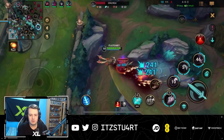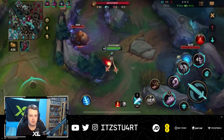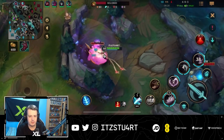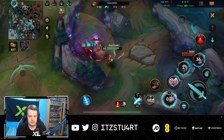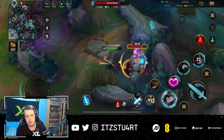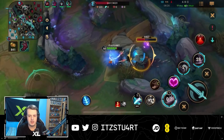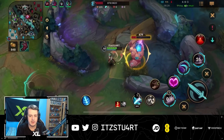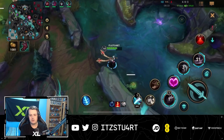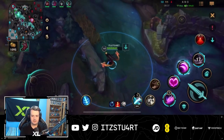We're 4/0/3 on Evelynn — very cool. Even though Evelynn got a recent nerf, she still feels very strong. We clear through the top side of the jungle. As a jungler, it's always important to clear all jungle camps when they're available because that's your main source of gold and experience — you're not in a lane getting farm.